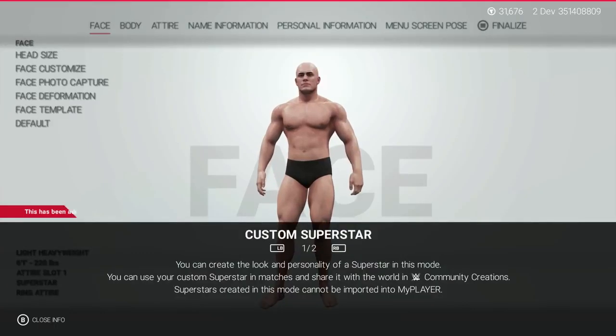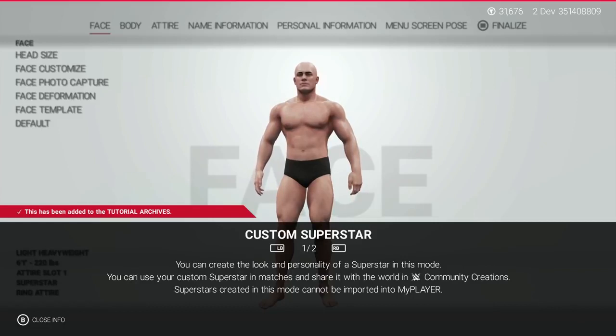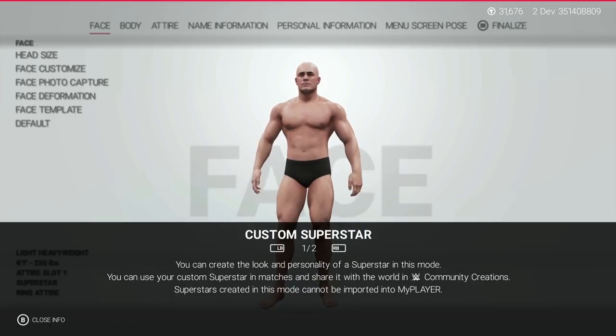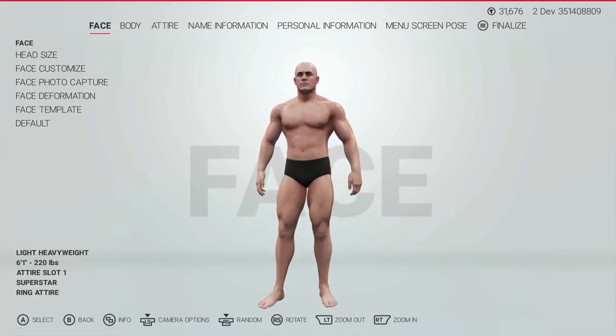So let's get started with Create a Superstar, and right off the bat we're greeted with a new features panel. This panel details some of the new features that are in the mode. We've got mirrored options, the new randomize button, and the ability to change the angle for the menu screen pose, which should add a bit of variety and allow creators to really show off their creations the way they intend to.